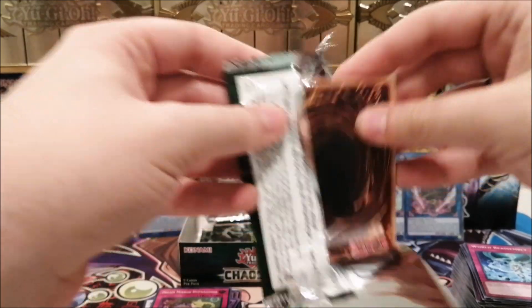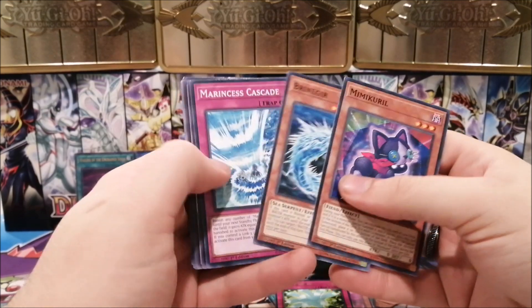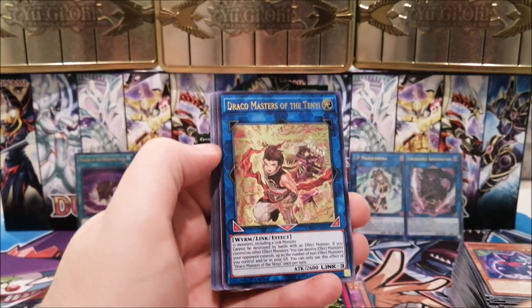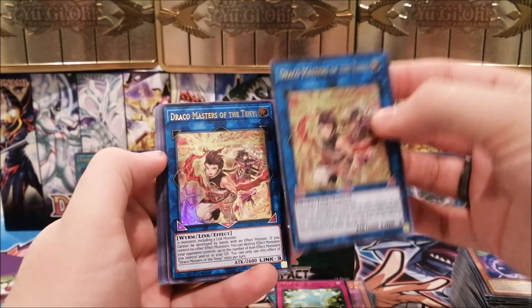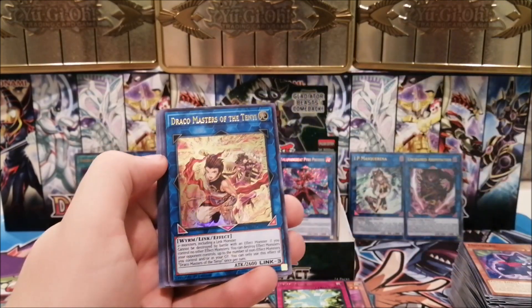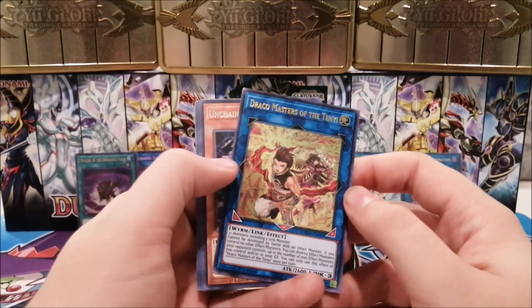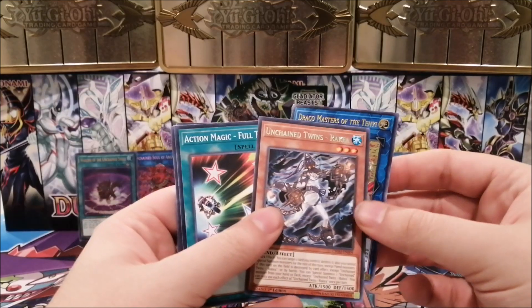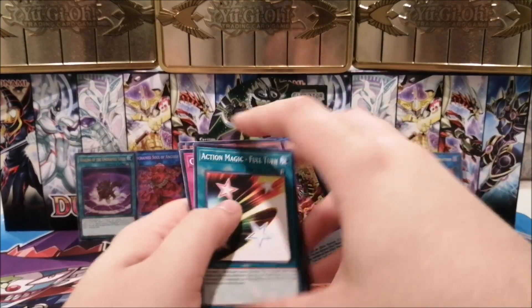We have a Mimicry. We have Draco Masters of Tenyi — sadly that's what I pulled at the sneak peek too. You really just need one in the deck; two is okay but I would have liked getting the synchro monster instead. We also have Unchained Twins Rakea again.